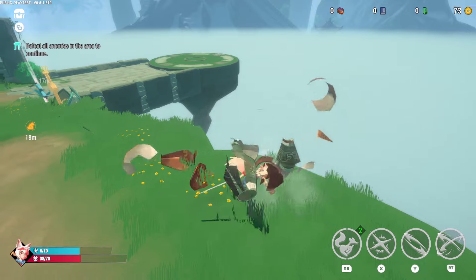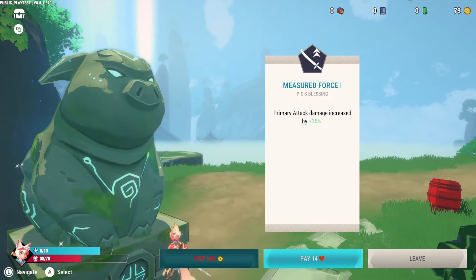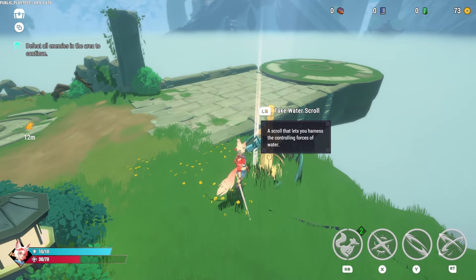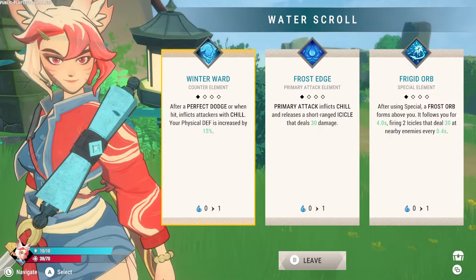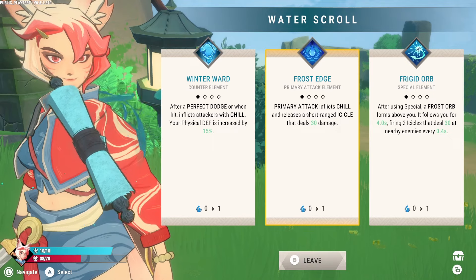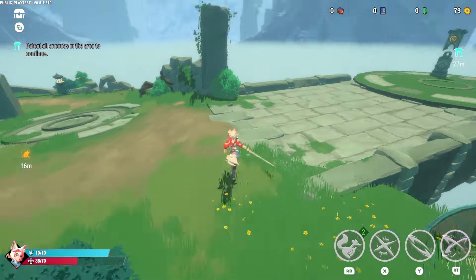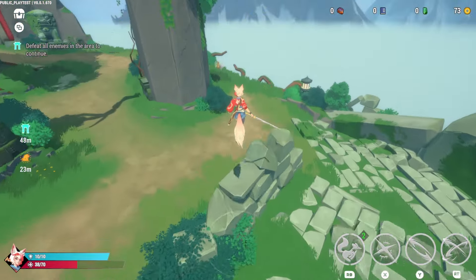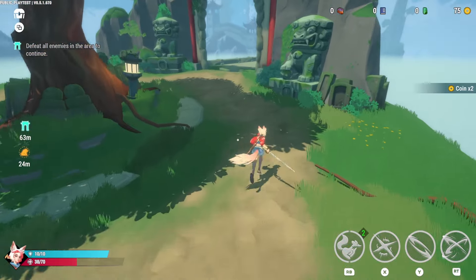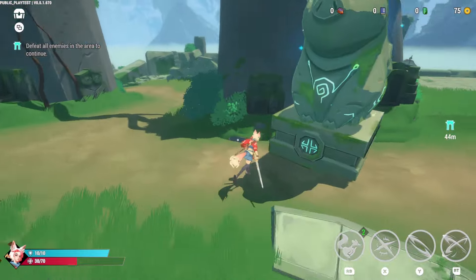Left button interact — blessing shrine. Obtain the Zodiac's blessing. I need 100 coins here and I have 73. I can also pay in health, which is interesting — that is something quite novel. I'm gonna take this water scroll that lets me harness the controlling forces of water. I get to pick what I want from these three scrolls: after a perfect dodge or when hit, inflicts attackers with chill; physical defense increased by 15% and primary attack inflicts chill and releases a short-range icicle; or after using a special, a frost orb forms around you. I'll go with primary attack. I want to make sure I don't miss any jars over here — could have missed out on just a couple extra coins. I'm not sure if coins regenerate.